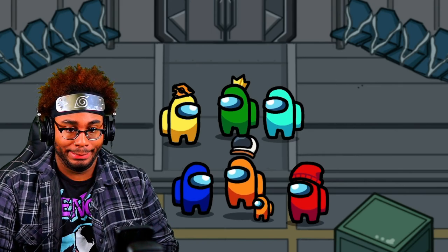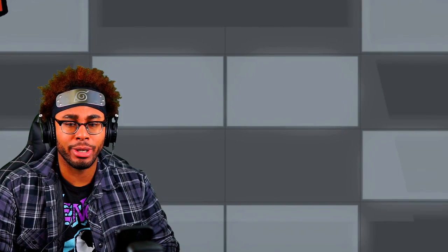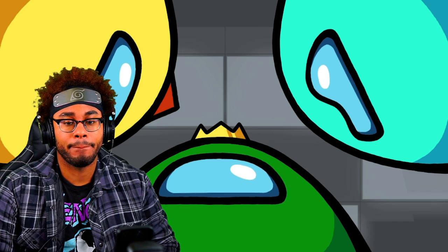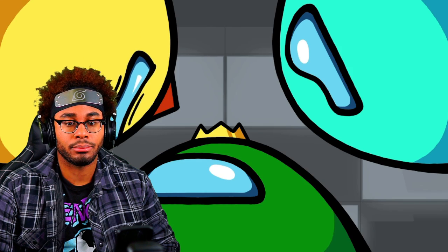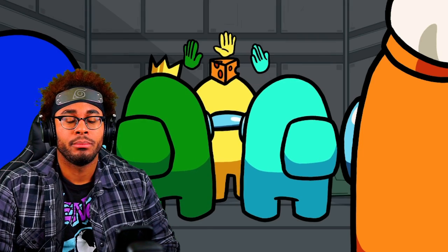If I win, I get to choose what you wear whenever I'm in the lobby. Do we accept his terms? Not terrible terms. Do you really think we could win? Absolutely - they look like a bunch of idiots. All right, team, let's get them! On three: one, two, three. Find him!